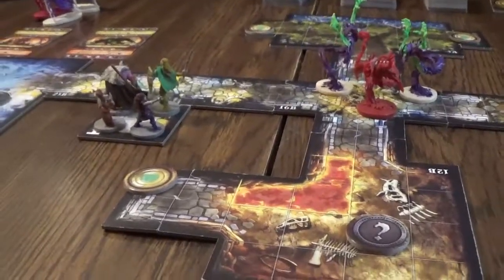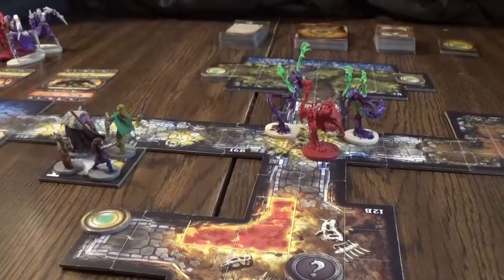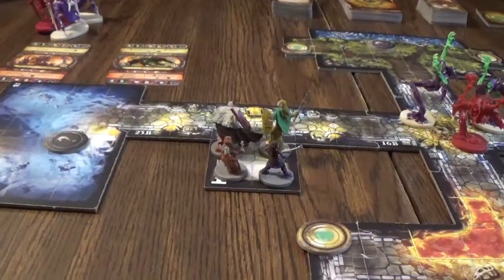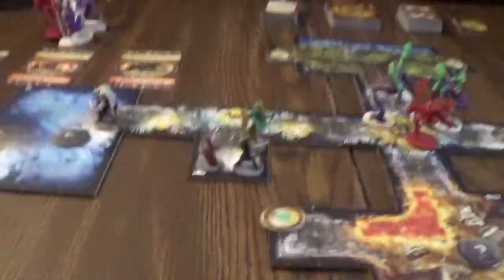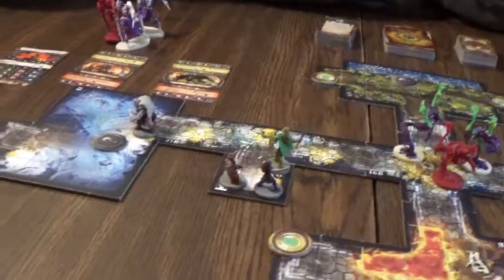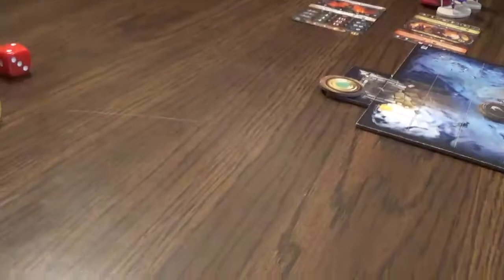We'll go for the closest stone right there. Pathfinder will spend his four fatigue — one, two, three, four — and right off the bat try to destroy that stone. Eight health, no defense. He's using his mace; he gets a blue and two green dice. Nothing the Overlord can play to stop that. He rolls seven damage total. With no defense, he gets to attack one more time, and he didn't whiff — the stone has been destroyed. This was the air stone.